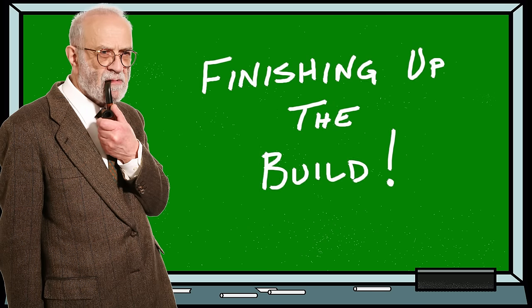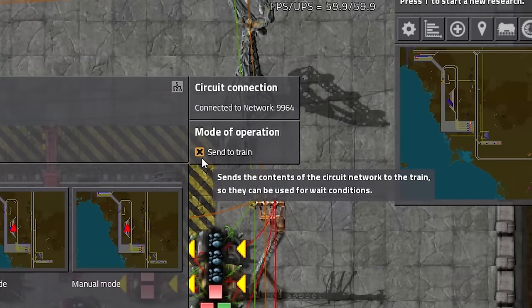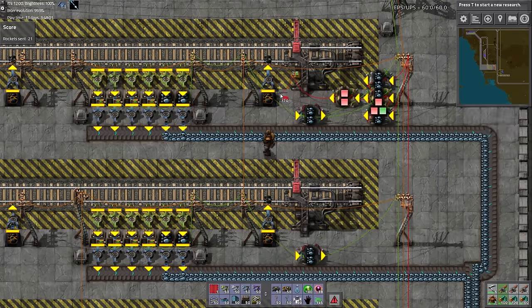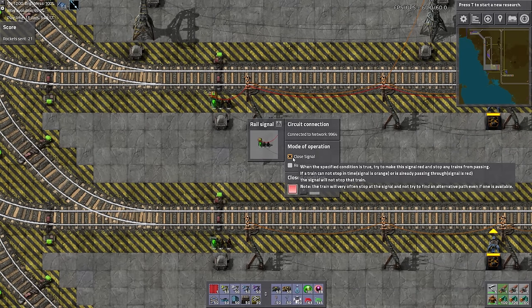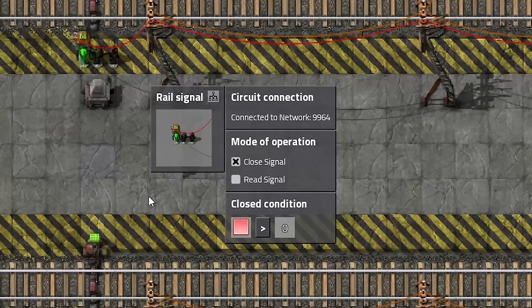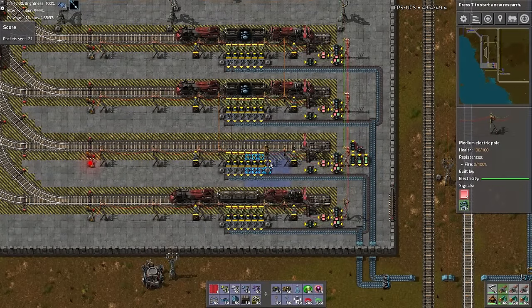To finish up this build, run a red wire from this signal inverter decider combinator to the train stop. Once the red wire is connected, click on the train stop to open its GUI and ensure that the send to train option is selected in the mode of operation window. Next, run a red wire from the train station over to the rail signal that will be used to determine if this individual station is open or closed for deliveries. Left click on the rail signal and set its circuit condition just as we did for the train stacker rail signal: set mode of operation to close signal, then set the close condition to red signal greater than zero. If we get a red signal equal to one coming into this rail signal, the signal will turn red, which will prevent any trains from entering — and consequently, the next train will have to choose the next available open station.